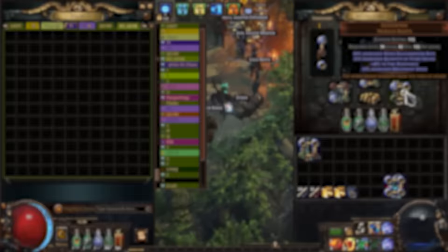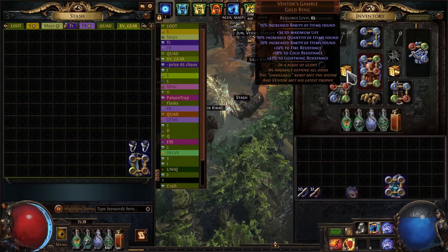First, let's change our boots to Gold Worm — best in slot for MF!